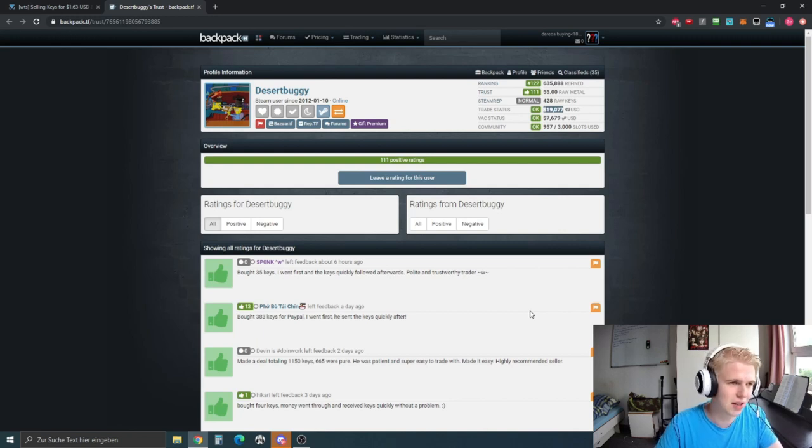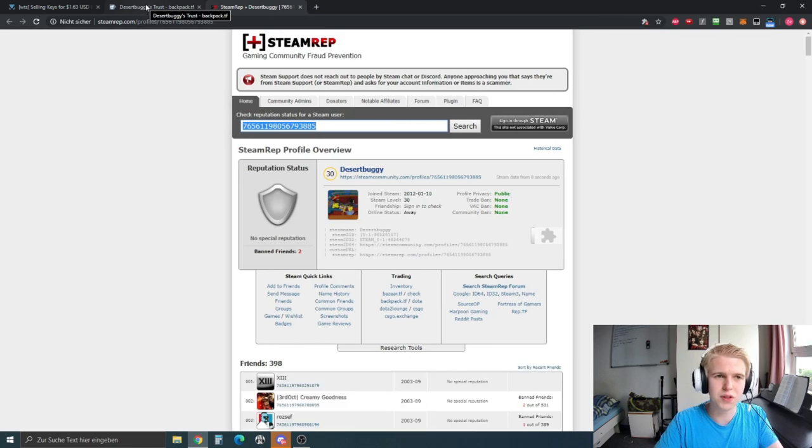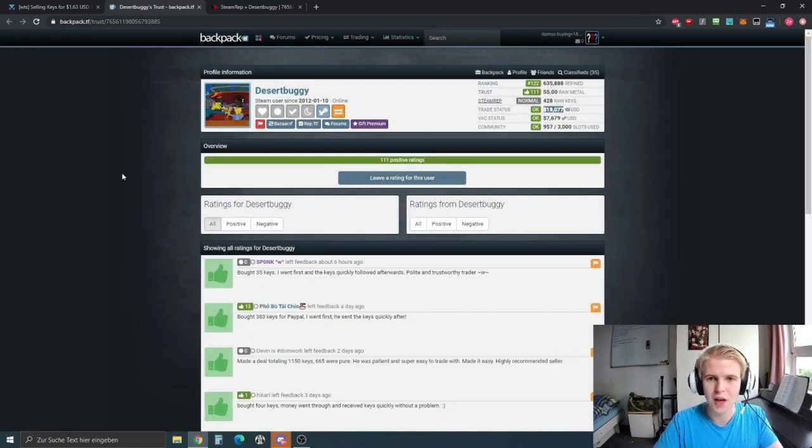You can also look at the rankings — his backpack is number 122. If his backpack is number 5000 he usually doesn't have anything to lose, but this guy has an estimated backpack value of $19,000. He has a lot to lose if he scams 10 keys from you. Look at the rank, look at the trust rating, check if he's legit.